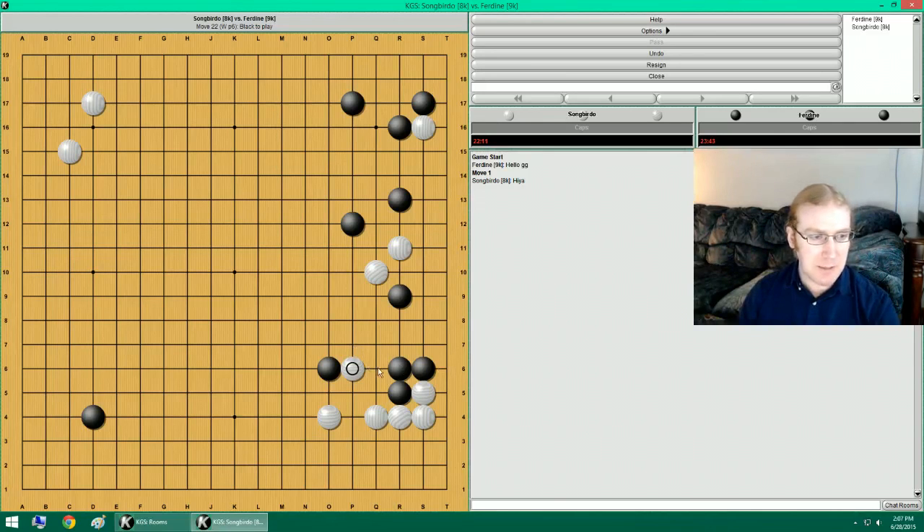The hane is I'll just make a table shape, and then I'll pull this out. Now this sets up a push and cut here. I can actually cut here now. That does this. If he pushes, I can do this, and then you can get that atari. If he cuts, this stuff becomes under attack. So I'm going to jump.